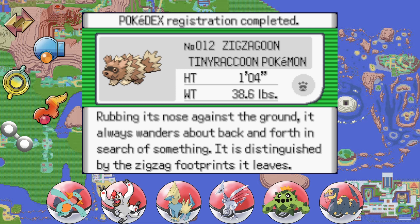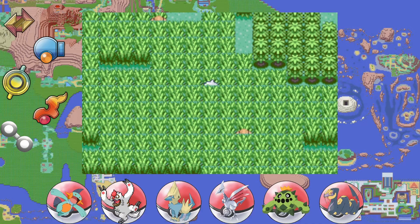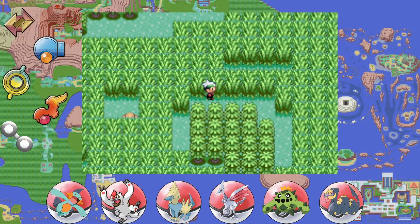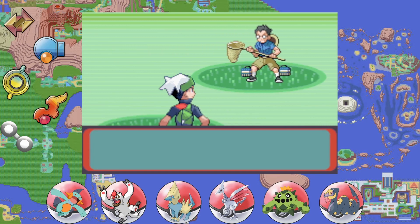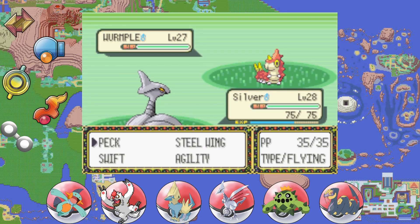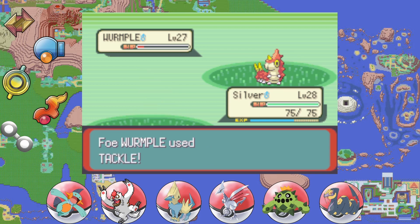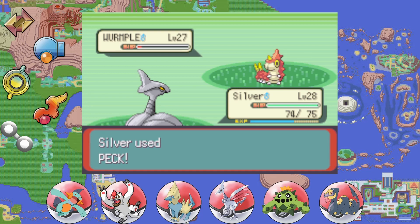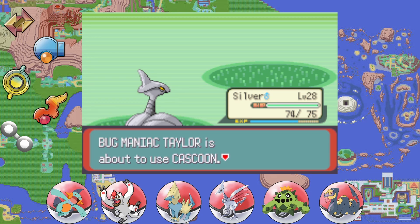Its Pokédex entry: rubbing its nose against the ground it always wanders back and forth in search of something, distinguished by the zigzag footprints it leaves. You can always count on the Pokédex for good details. Let's move up Route 119. In addition to capturing Pokémon, we're defeating Team Aqua and Magma, meeting the legendaries, taking out the gyms, and doing trainer battles. I also plan to do the secret base stuff — I want a full secret base episode and Trick House stuff once we get to Lilycove.